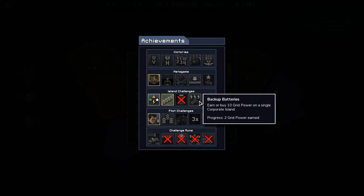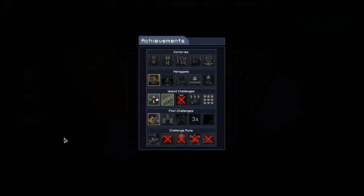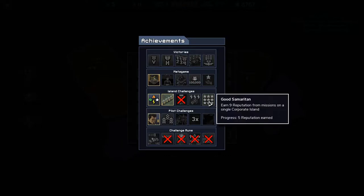I guess you spend all your rep on power and get a bunch of power bonuses to reach that nine rep. It looks like typically five or six is the range, maybe six to eight including Corporate. So maybe nine is doable with an island that has nice rep rewards.